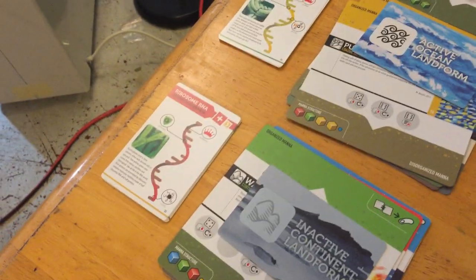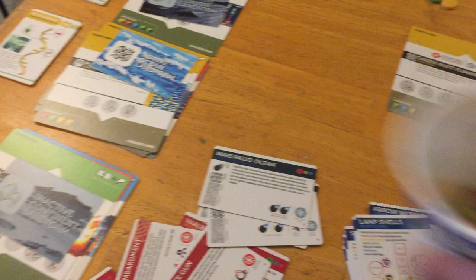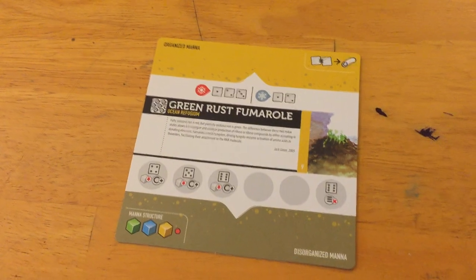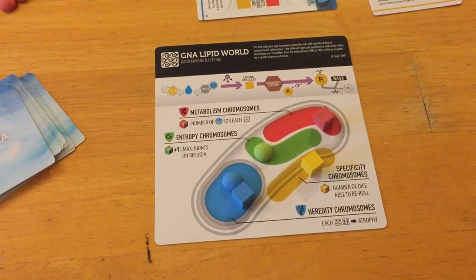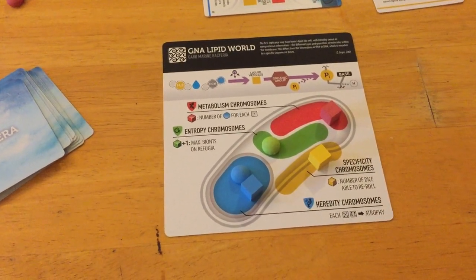It sounds easy: you made bacteria, now just purchase upgrades. You purchase upgrades with your catalysts. Catalysts come from not only when mana gets disorganized on refugia that you roll on, but also when you make life — there are other rules where you can start generating energy through your own auto-catalyst rules.